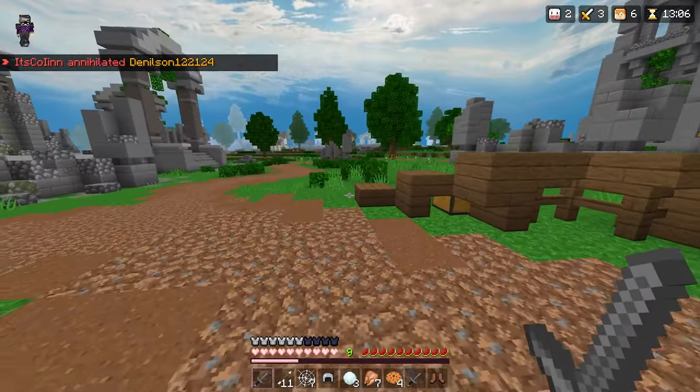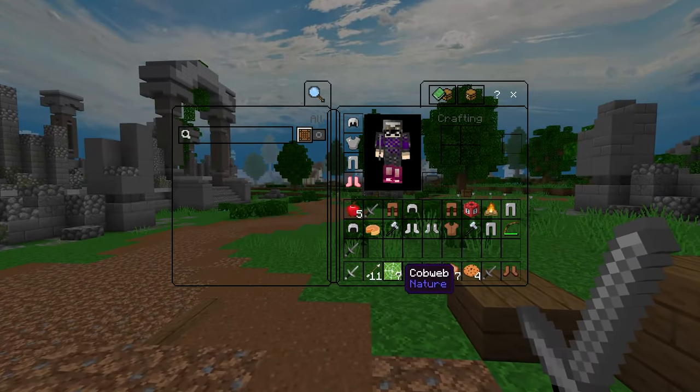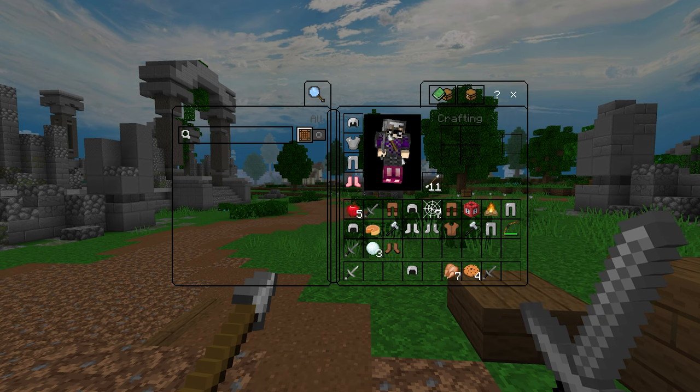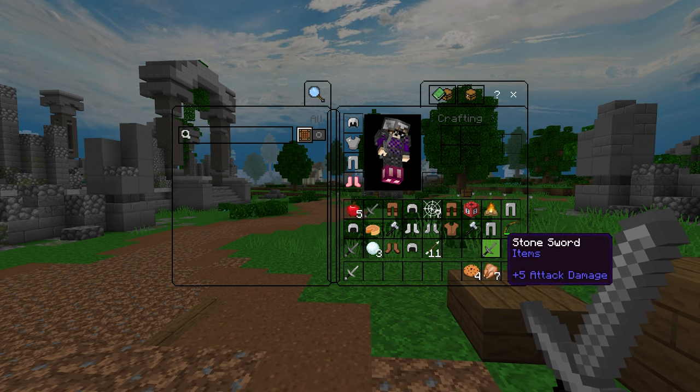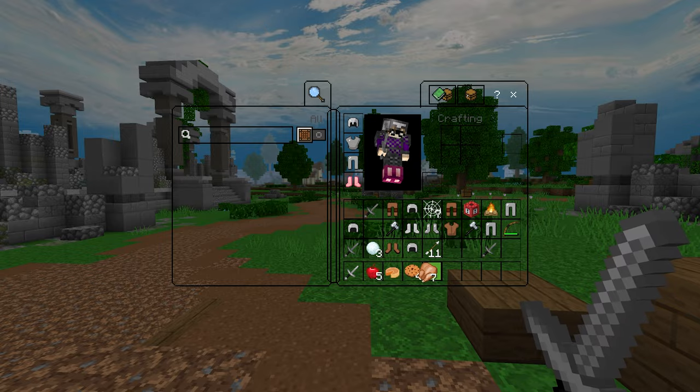We did get diamond boots and an iron sword, so that's kind of good. Let's remove everything off the hotbar that could negate our challenge — I don't want to accidentally throw the challenge away like that.